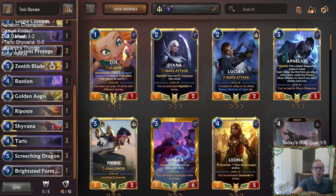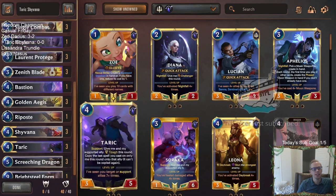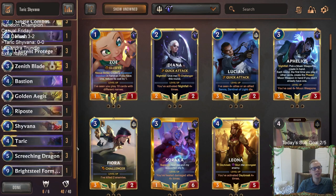Welcome everybody here on Twitch chat and everybody on YouTube for some Taric Shyvana — our second random champion combination here on this Casual Friday. Phil Spicer with a Twitch Prime sub, thank you so much, Phil — that's our second sub of the day. We randomly picked champions; if you didn't watch the Zed Darius video you can watch the beginning of that — that's where we randomly picked our champion combinations.